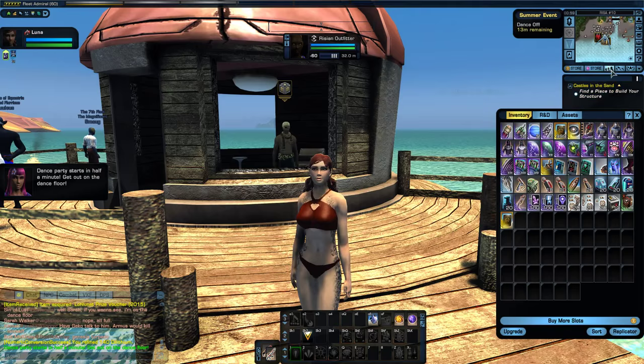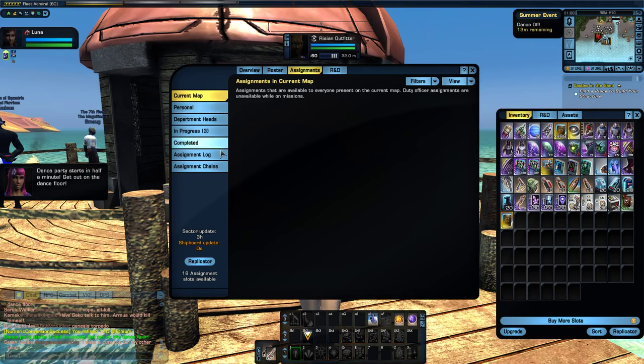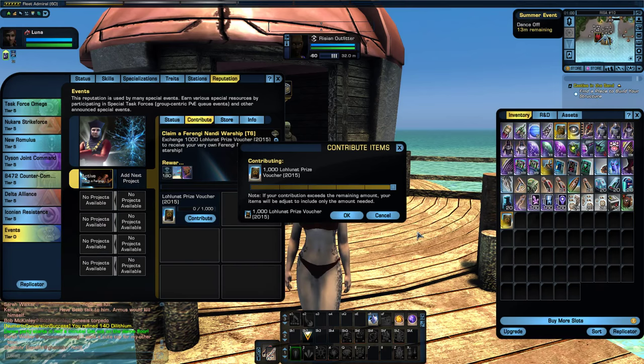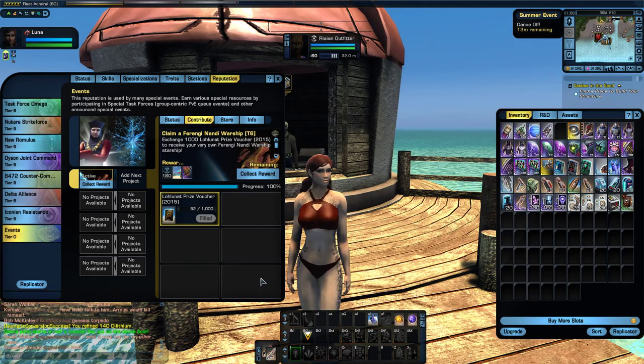Alright, so there it is — a thousand. So I'm going to go into my reputation tab here and events. And here it is. Let's contribute these thousand prizes. And there it is — awesome. It doesn't even take any time, it completes immediately.